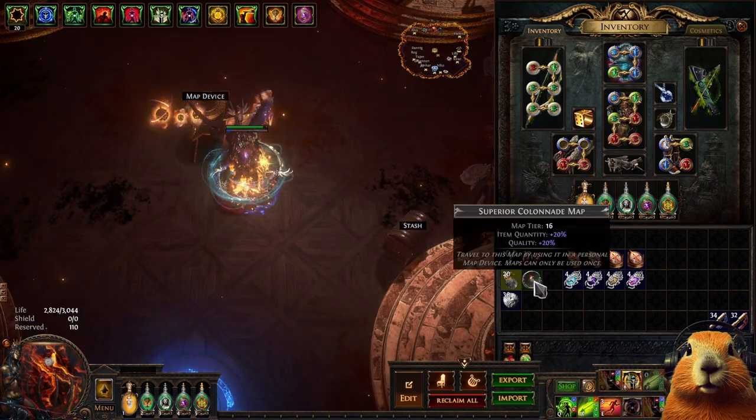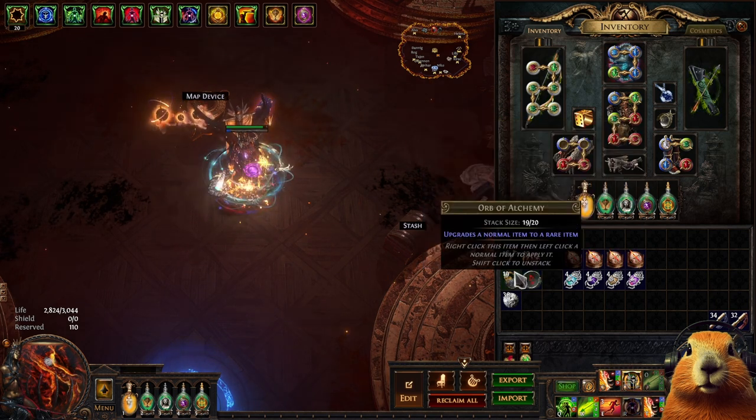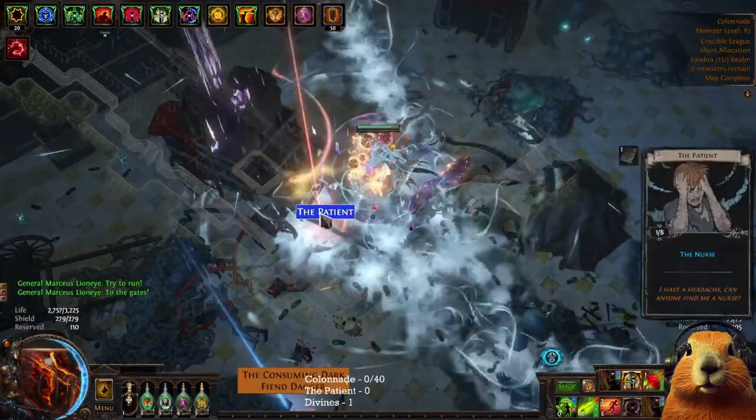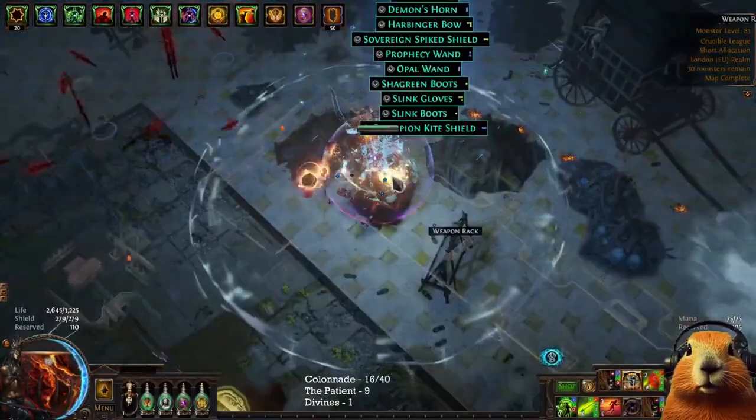I rolled the maps myself — I chiseled them, got over 80% quantity, and then used a Vaal orb on every map. I was over-sustaining maps so you don't have to buy them all. Just start with 5 to 10 maps and you will be fine.